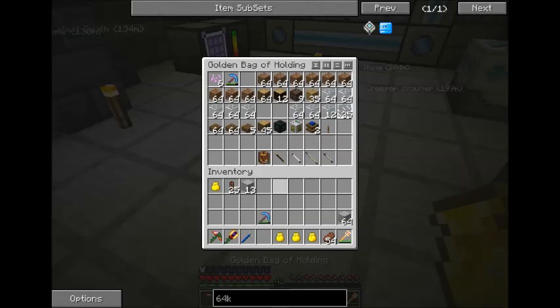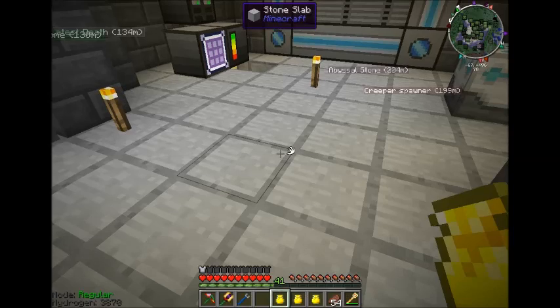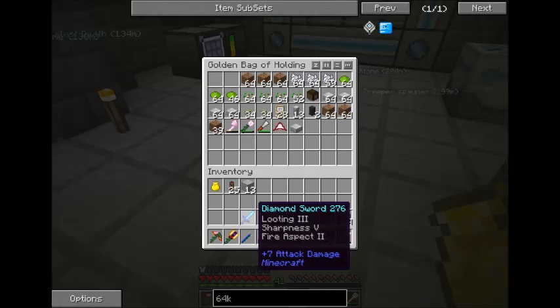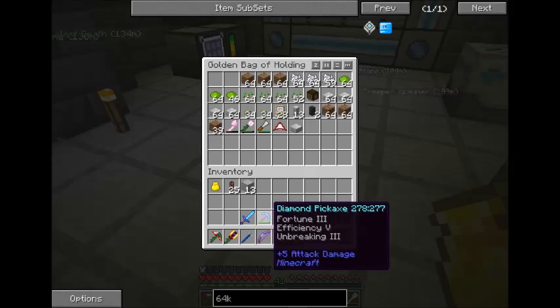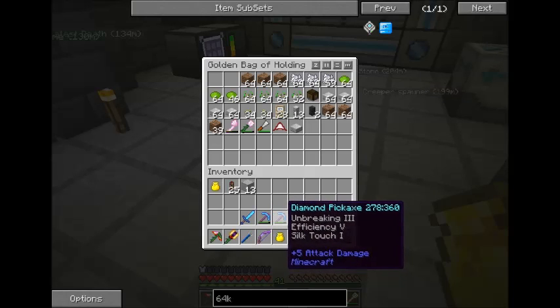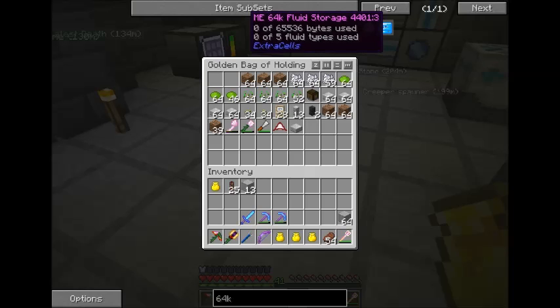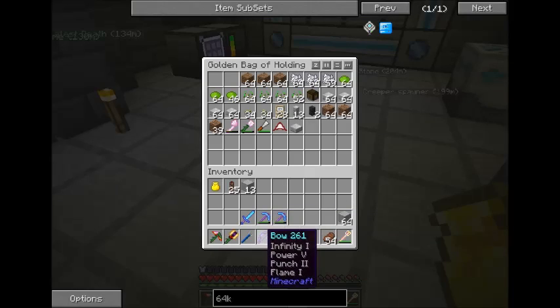One other thing I wanted to show you guys today is all the stuff I had enchanted. You guys saw the sword — my cow tipper. We got a Fortune 3 and a Silk Touch. And then I got the perfect bow. I'm going to use this for the Ender Dragon. I heard that it's stronger, so we might not be using this. But I want to use a bow for it — if it looks like it's a lot stronger, then I won't use that.